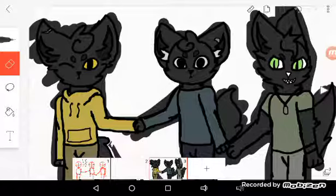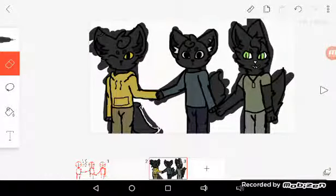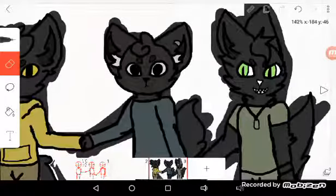If Glitch looked like this, Mocha would have married him. She would have just gone full eagle mode, even though she's an owl. She would be an eagle, and if anyone touched Glitch, she'd freaking claw their eyes out. If he looked like this.